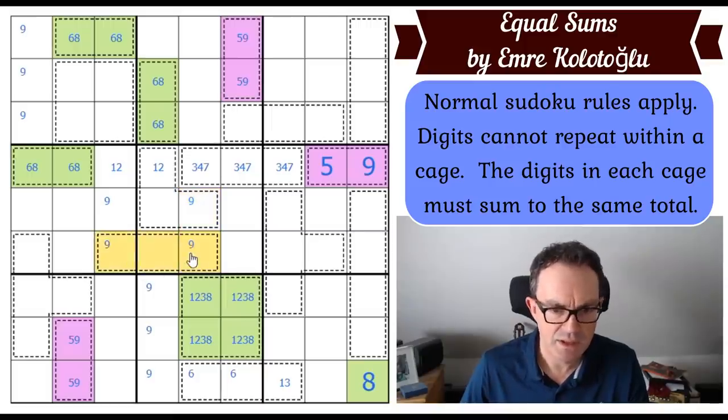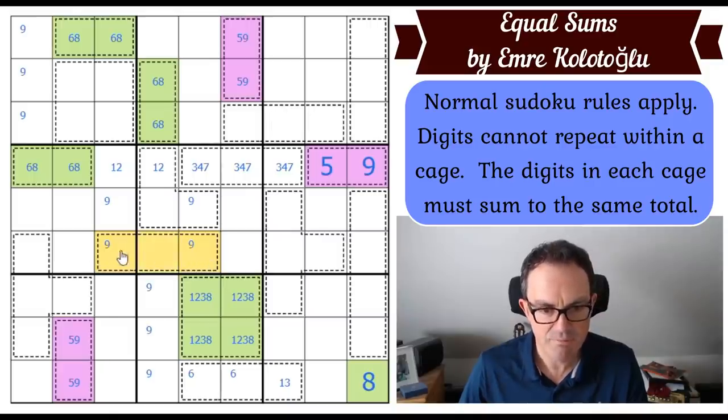That means there's a nine in this domino. However we arrange the nines: if this was nine, you can see this becomes nine; if this is not the nine, the nine would be here anyway. Either way there's definitely a nine in one of those two squares. So this cage is a nine and then two cells that sum to five, meaning that square has to be one, two, three, or four.